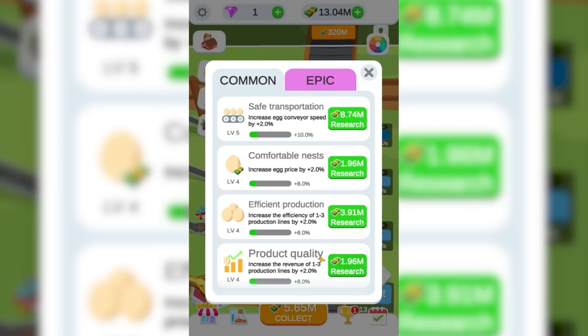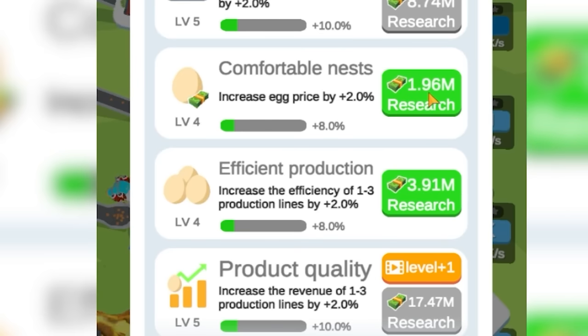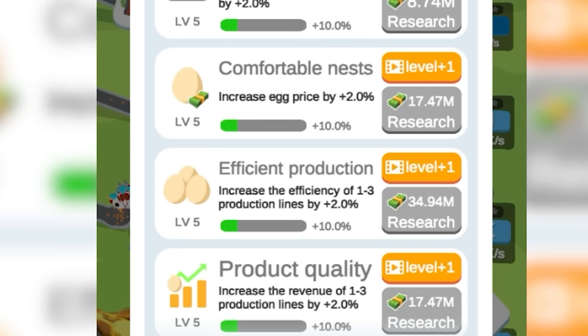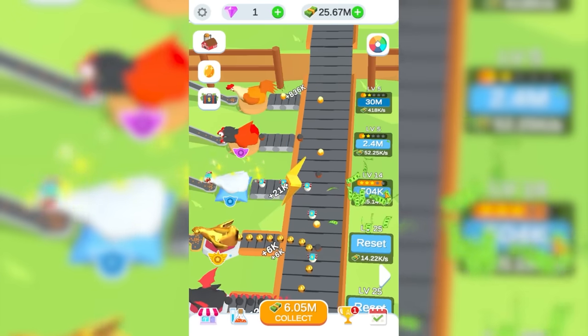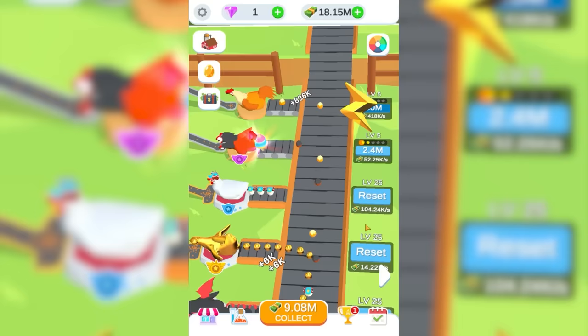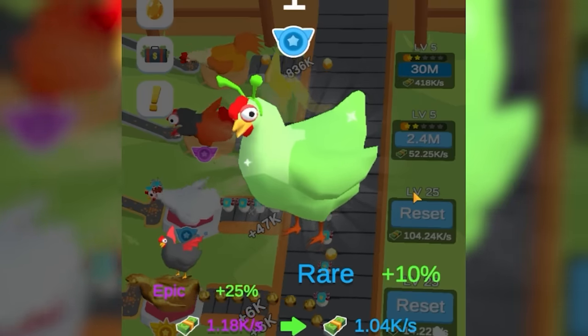It's worth increasing things like the conveyor speed at this point, because those are less than a million dollars. If they're less than a million dollars, I'm buying them — even if they're over a million dollars, I'm buying them. Egg breaks by 2% is actually a big one — we're going to sell billions of eggs. I might as well max out the level of our level 3 chicken also — it's only 360,000 dollars for its upgrade. That did put it up to 100,000 dollars a second.